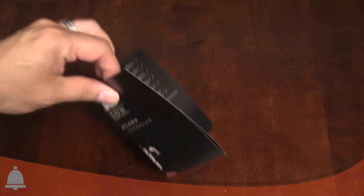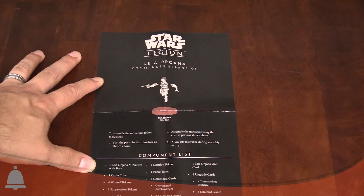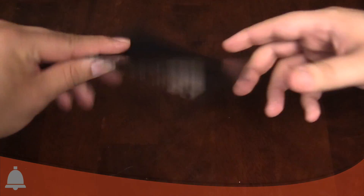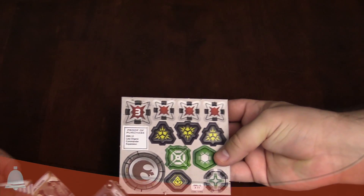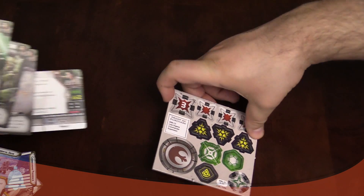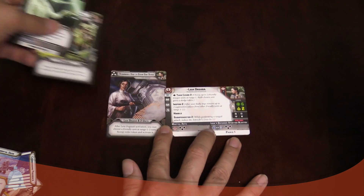We have our contents sheet with some rules, what's in the box, and how to put the model together - it's a three-part model. This is standard. And then here is what you want: the tokens. These are just generic tokens, nothing particularly new here except of course the proof of purchase token. So if you want to keep all your proof of purchase tokens for your collection, you've got a new one there.